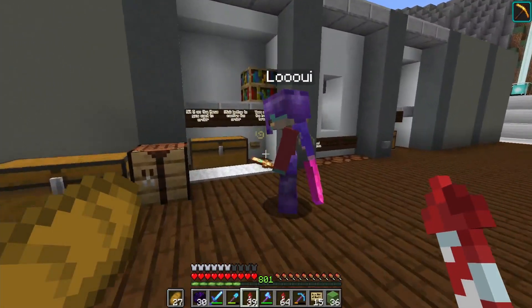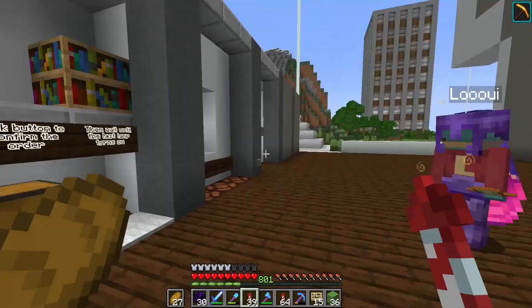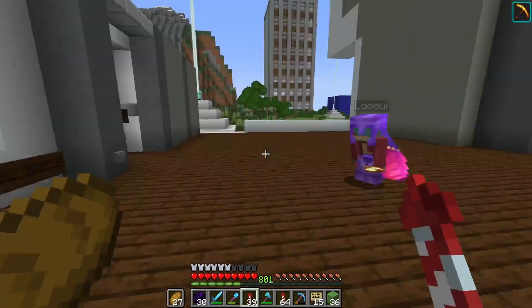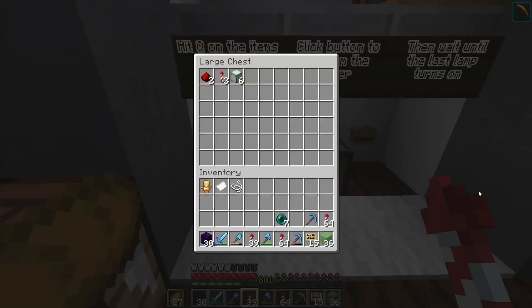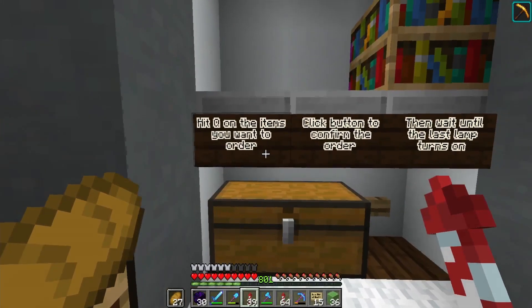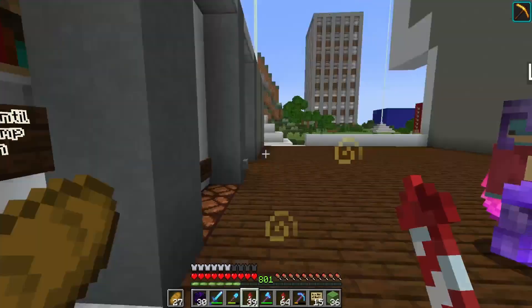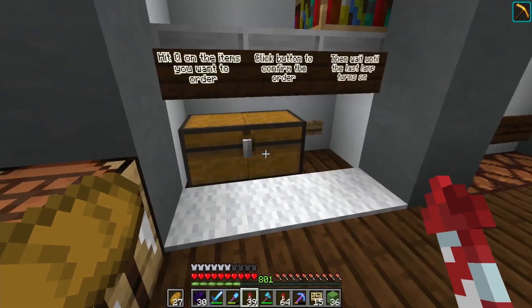You showed me this excellent spread stuff. Should I try and figure it out myself or do you want to show me? Sure, if you want to. Hit the key on the items you want to order, click the button to confirm order, then wait until the last lamp turns on. That seems pretty simple. Let's see how I manage to screw this up.